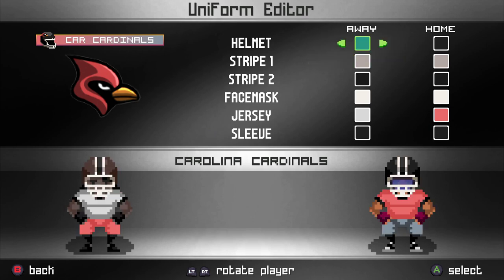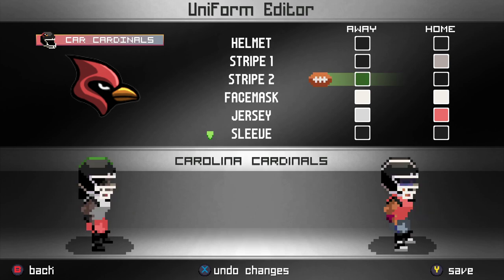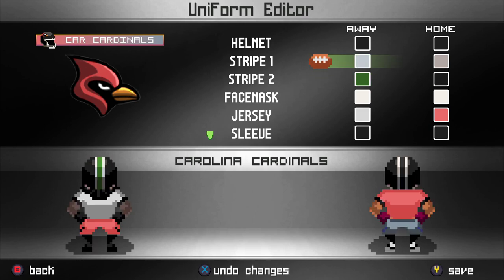You can change the helmets and all different colors — that's been in the game. But in this version I added helmet stripes, so now you can change the color of those to whatever you want. If you want to keep it the same color as the helmet, just set it to the same color and you basically have the helmet without a stripe. You can also add an outline stripe or a single stripe in the middle.